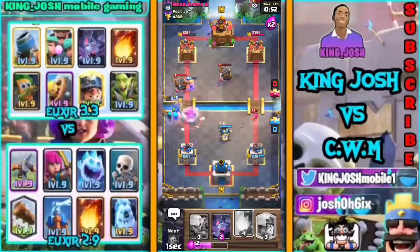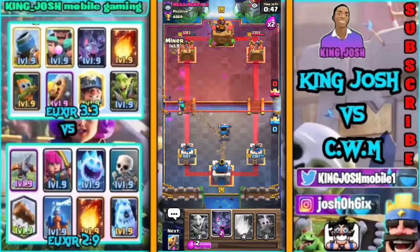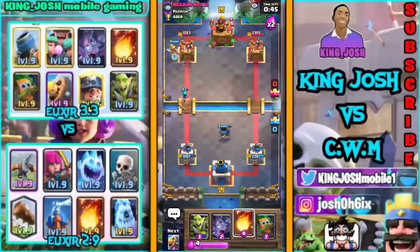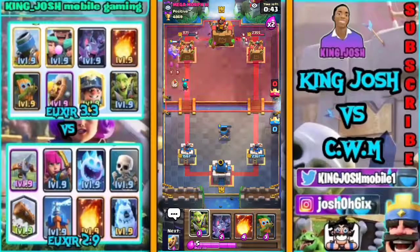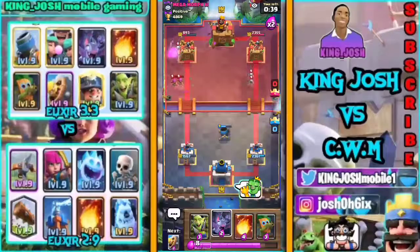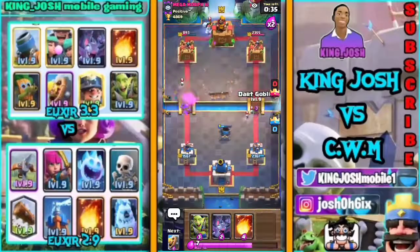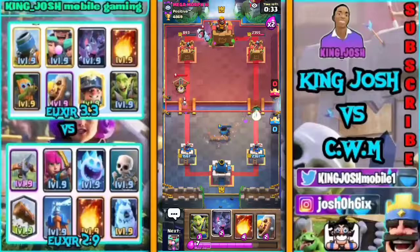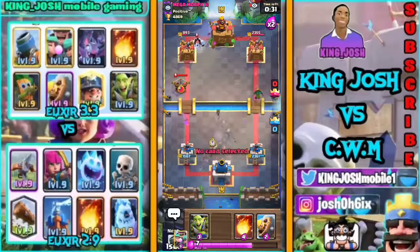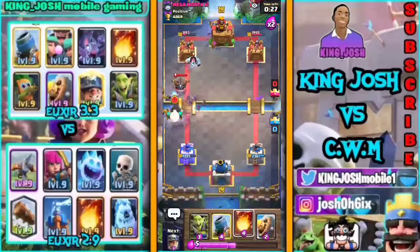Mortar goes down also to defend in case my Rascal Girls go down, and the Xbow is still alive — but that wasn't necessary. Miner goes down again, hopefully Rascal Girls will get one shot. She probably gets just two shots until the Princess Tower starts firing, which is not bad for the Rascal Girl. Just one shot — that's pretty balanced.